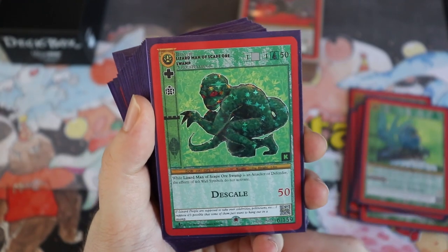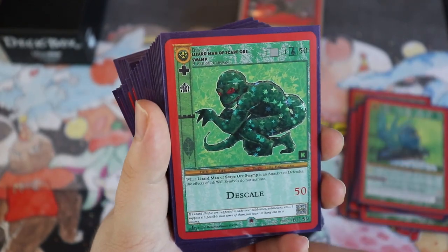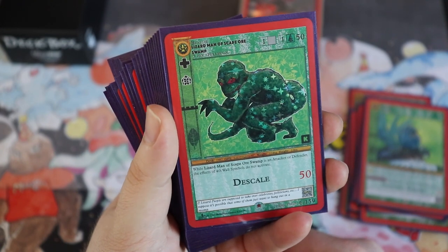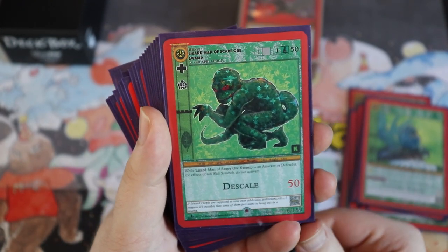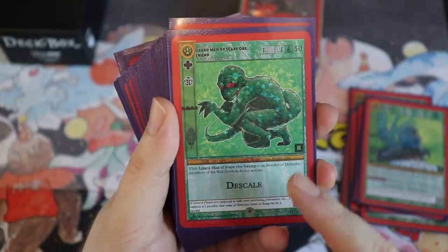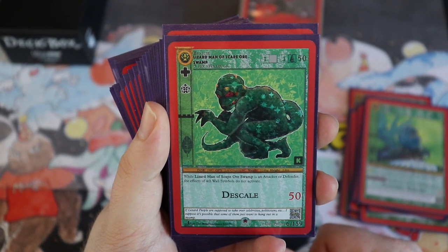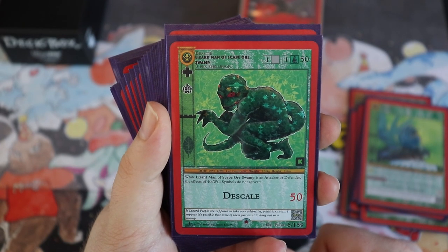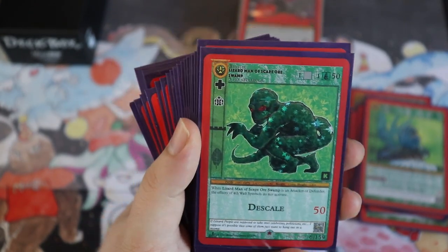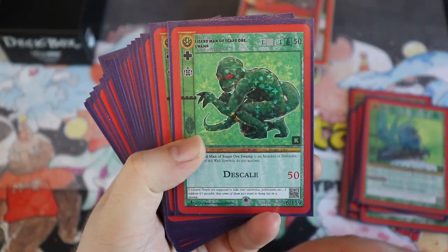The Lizard Man of Scape Ore Swamp costs two — one generic and one forest — and has regenerate and stone armor, making it very resilient. It has 50 attack, which is good for two cost. While it's an attacker or defender, fourth wall symbols do not activate — so if your opponent is running a heavy fourth wall symbol deck, this card counters it. We're running three.